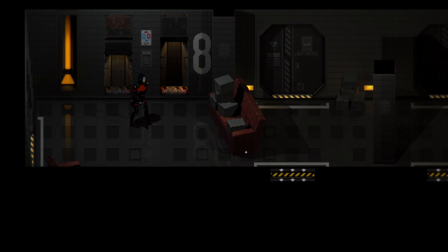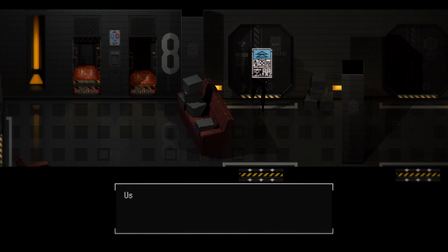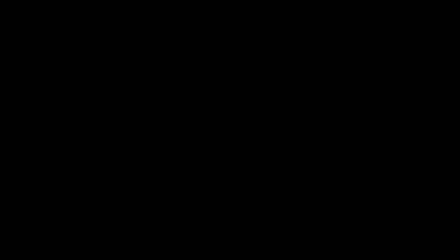Alrighty, library key — go ahead and use that. We still have the star map we haven't done anything with either. Oh hey, there's someone in here. We're going to learn more about you. Replica overview — MNHR.